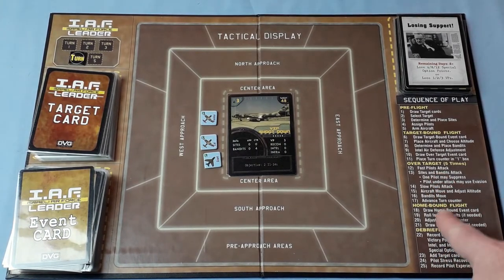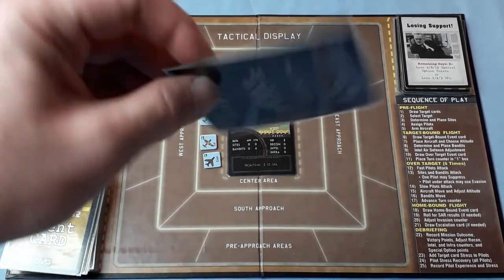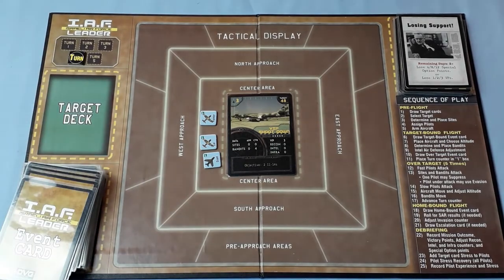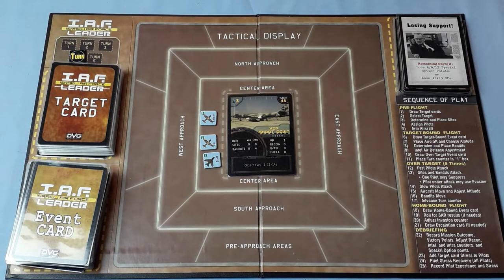We move down to the homebound phase. Draw homebound event card — gain four SO points. I'll add those now. Roll for search and rescue — no pilots lost. Adjust evasion counter — no evasion. That was an escalation card trigger — we need to draw an escalation card because the campaign card said: if you destroy the target, gain plus three VP and draw an escalation card.